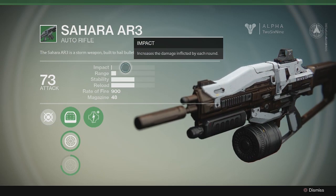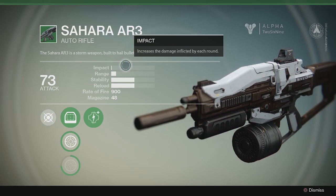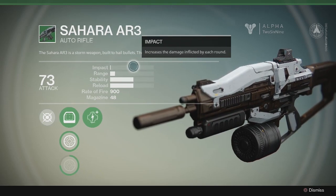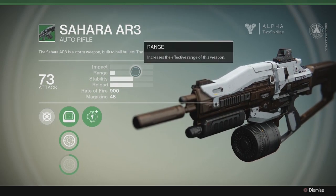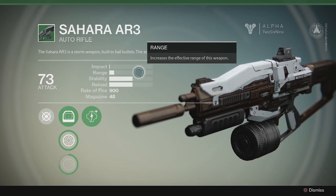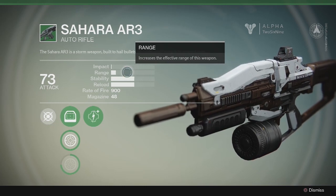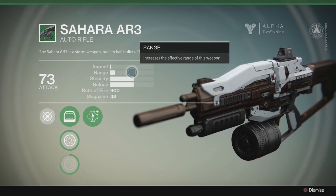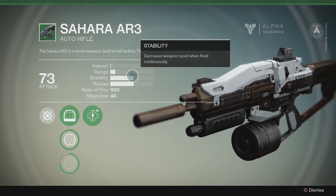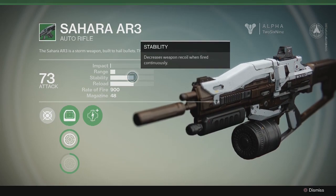Unlike the Halo assault rifle, this one does have a scope you can aim down sights with. The auto rifle is one of the primary weapons in Destiny. In the primary slot you have your pulse rifle, scout rifle, and auto rifle. There may also be an SMG type, but I'm unsure if that falls under the auto rifle category.